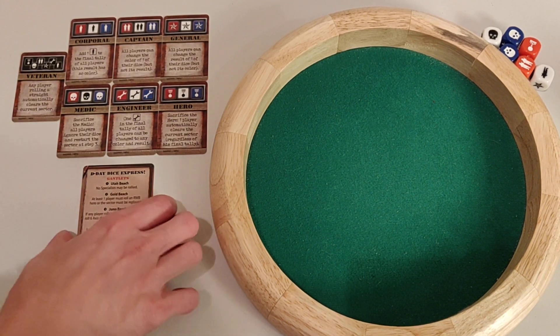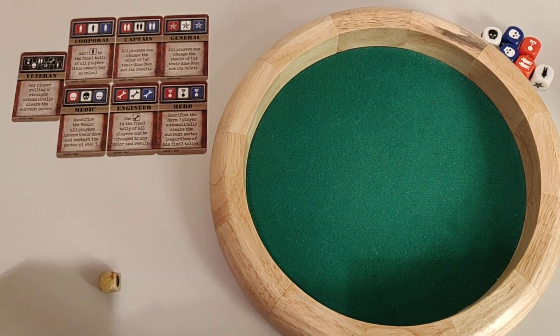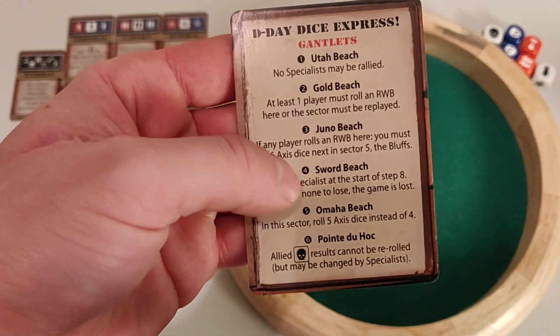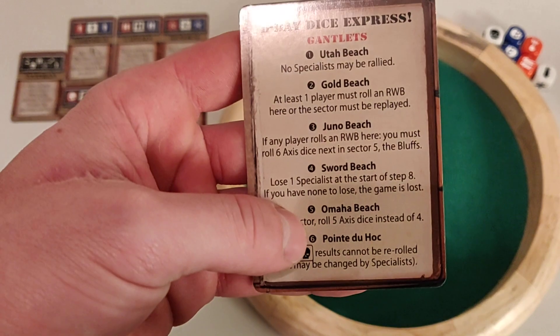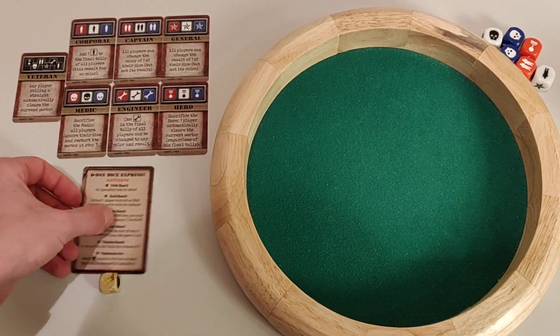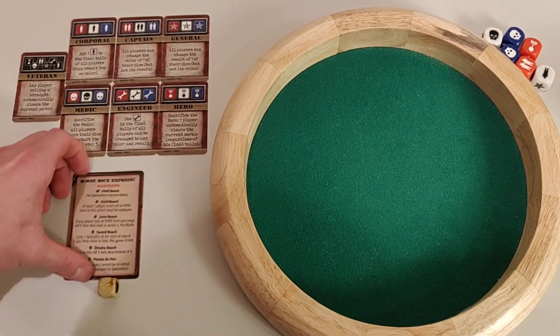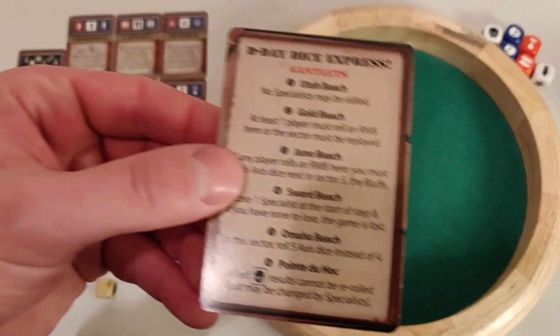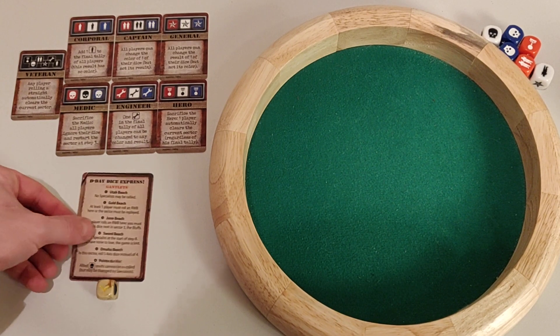Basically you have six different beaches which you can choose to attack: Utah Beach, Gold Beach, Juno Beach, Sword Beach, Omaha Beach, and Pointe du Hoc. They are all the same except for the fourth stage, which will be the gauntlet, and the rules for the gauntlet are described on the card. We'll get into that later.